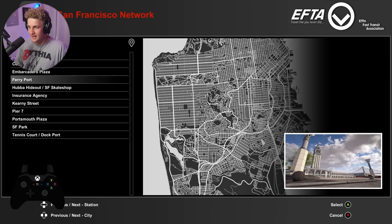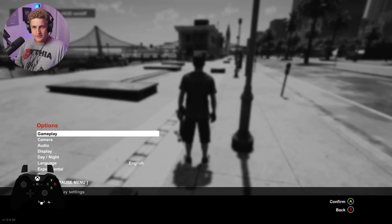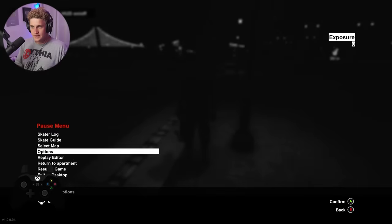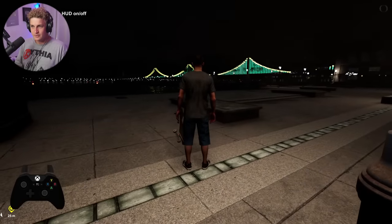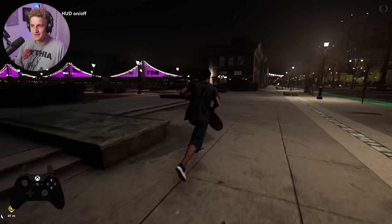We gotta do manuels — that's what we've been lacking. Go to the famous Pier 7 manual pad in SF. Also, I always forget that you can do this — let's have the day and night cycle on. Let's have a night sesh. You can't do it in Skater XL, and especially this spot once it lights up a little bit, looks beautiful. I forgot how good this game looks at nighttime.